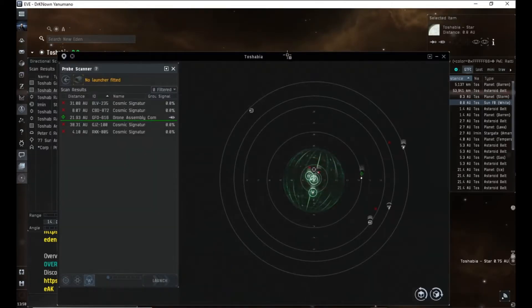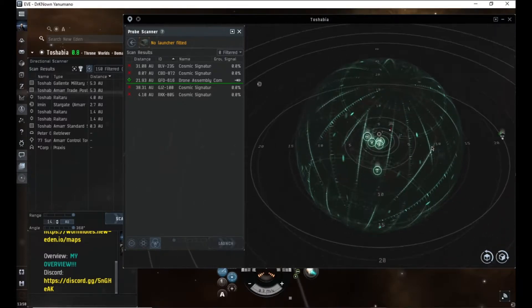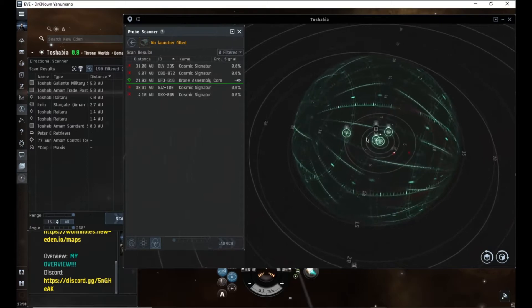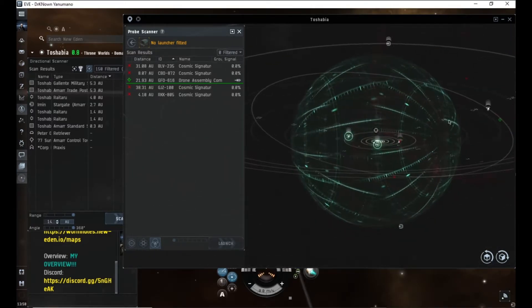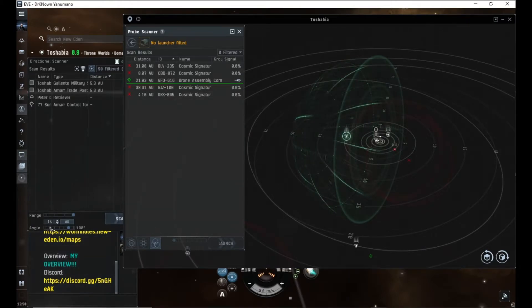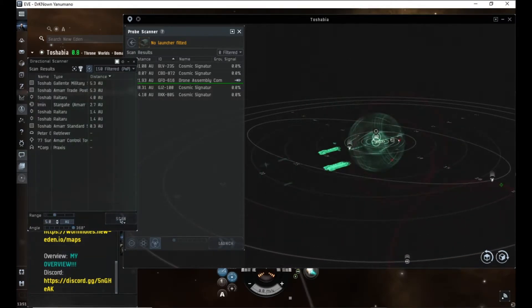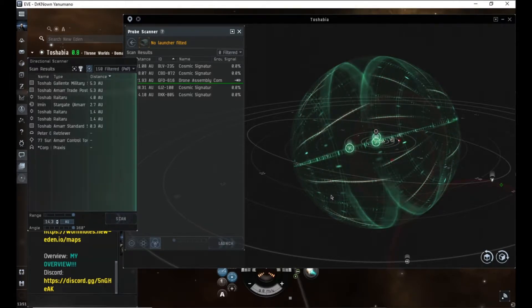You get up your probe scanner. This green sphere is your area of which D-scan covers. If you change it to 180 degrees you get a 180-degree cone; at 15 degrees you get a 15-degree cone. You can change the radius and range. It's also important to know the maximum range is 14.3 AU — I don't know why it's so specific, but it is. That's the radius.